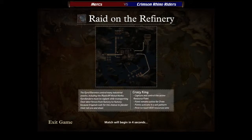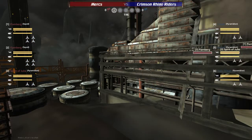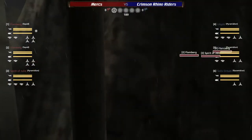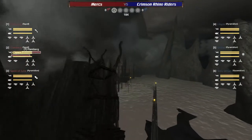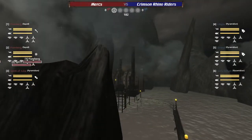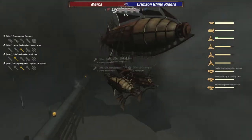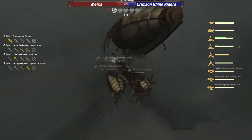Imminently, on Raid on the refinery. If the game loads in — brilliant. Okay, first off, on the Flamberg, we have a Gatling Mortar Side with a Rear Mine Launcher.